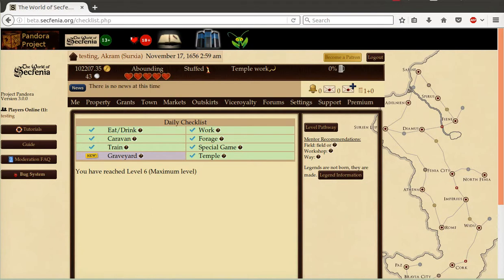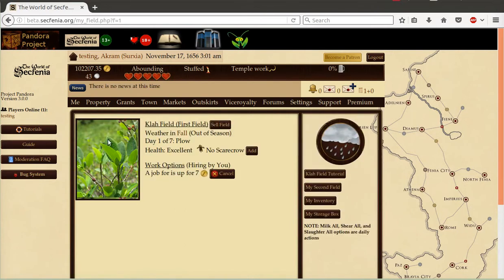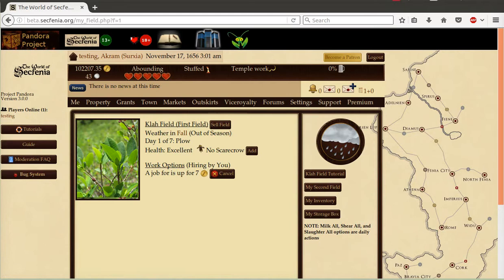Once you have completed the required items and have the coin, you can level up instantly. Players who already achieved fields and workshops will probably enjoy the visual enhancements to both of these areas. In addition, we put the type of field or workshop directly in the menu system. This should help players be able to find the field or workshop they want easier. Also, workshops can now queue up to five of the same items in one screen instead of having to go back and forth five times.